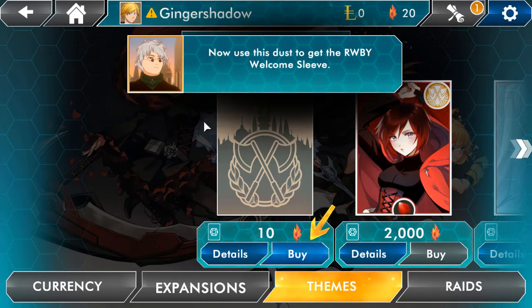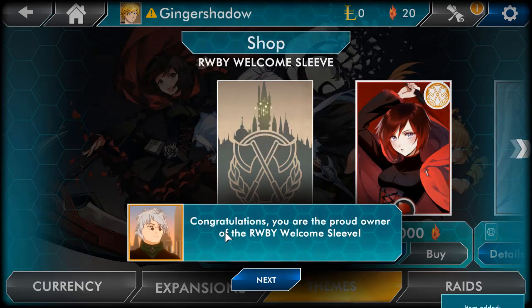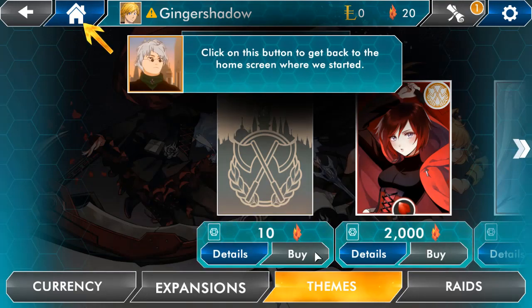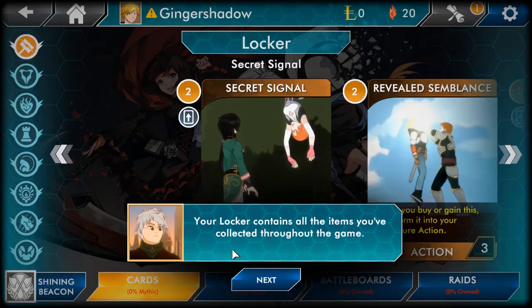Now use that Dust to get the Ruby Welcome Sleeve. Purchase — congratulations, you're now the proud owner of the Ruby Welcome Sleeve! Where is it? Did you lose it already? Why don't we check in your Locker? Click on the Return Home button. The Locker contains all the items you've collected throughout the game.